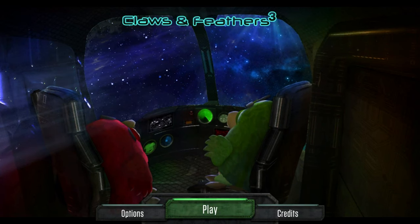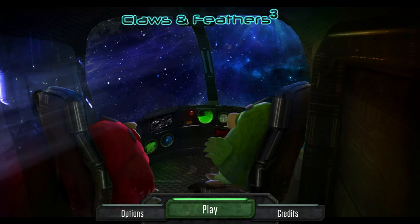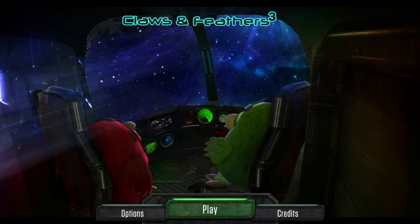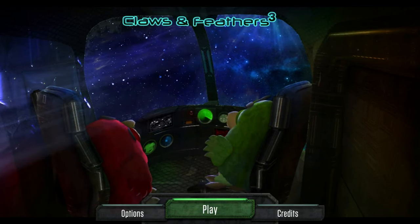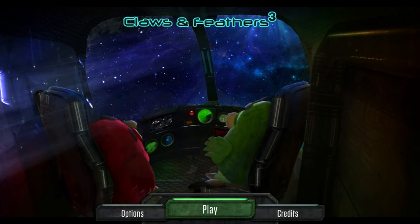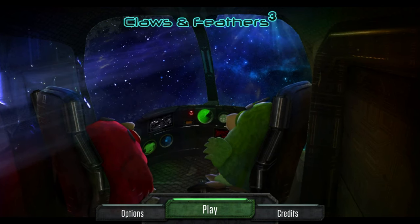How's it going, everybody? PoserMobile here, bringing you another absolute banger of a platinum. Today, we've got another one from Chili Dog Interactive called Claws and Feathers 3, and you're looking at $6 on the PlayStation Store, with cross-buy and 8 total stacks.